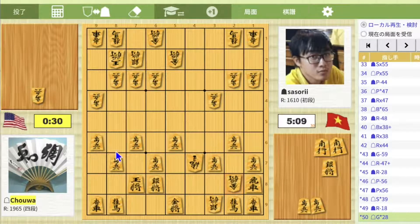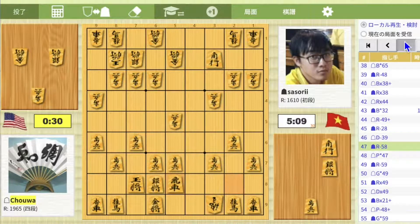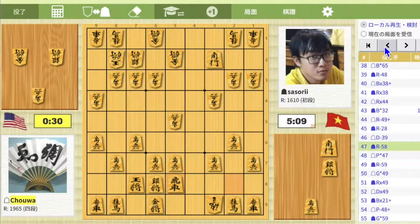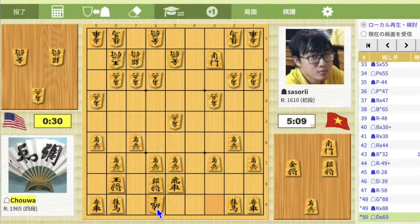But on move 48, Pawn drop 4-7 was a questionable move. Instead, Gold drop 8-8 was better. Then King takes, Dragon takes 6-9, and black can't prevent both Gold drop 7-8 and Dragon takes 5-8.